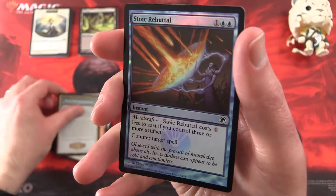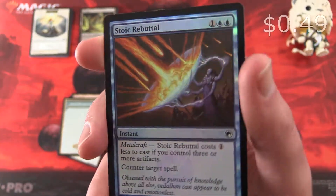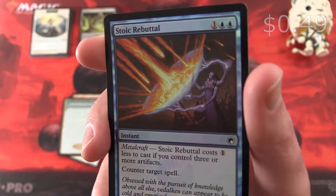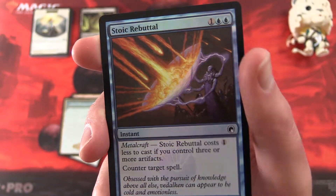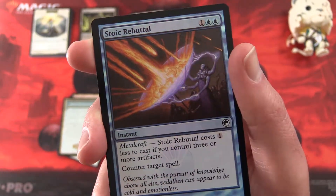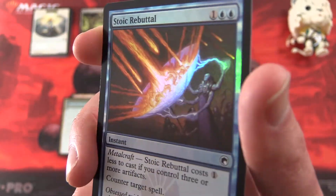And we also get — very nice — a Stoic Rebuttal Foil. An Instant for three with Metalcraft. Stoic Rebuttal costs one less to cast if you control three or more artifacts, and you can counter target spell. And that foiling is pretty cool.